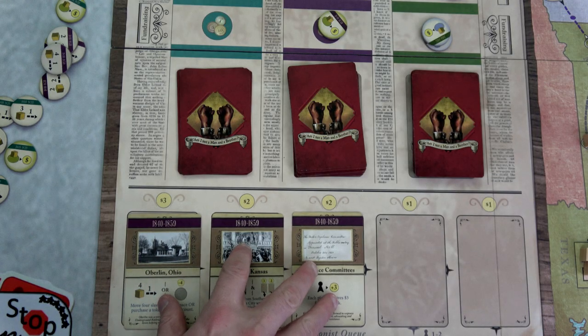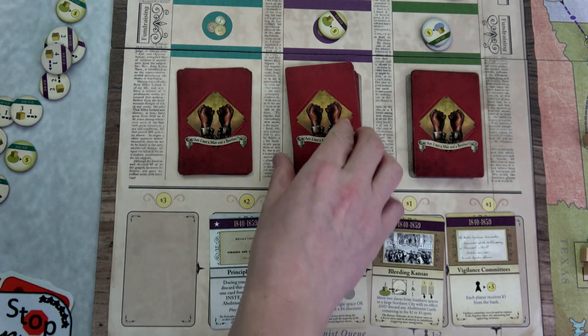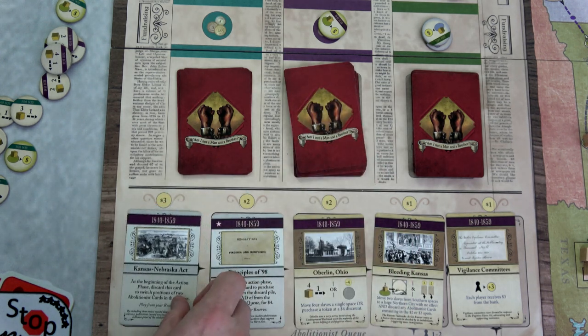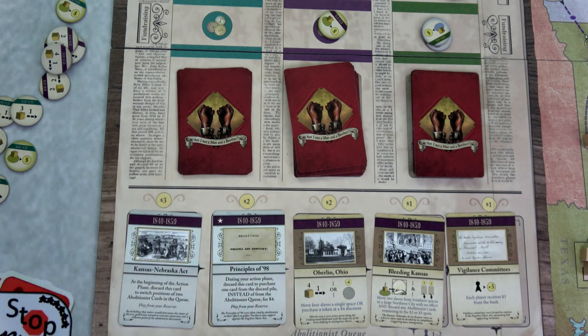We move to the lantern phase — slide these down and draw two more. We get the Principles of '98 and the Kansas-Nebraska Act. Beautiful — still no opposition cards. Let's start our next round, moving the first player token over to our conductor.